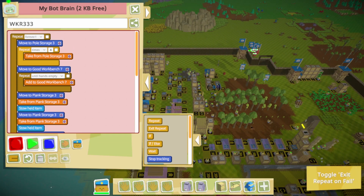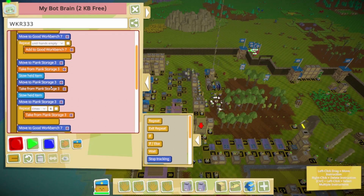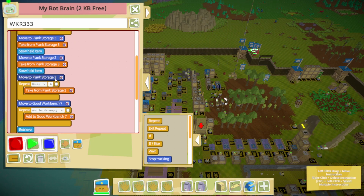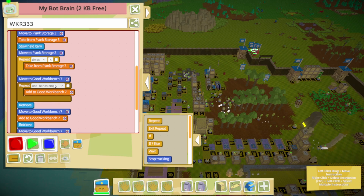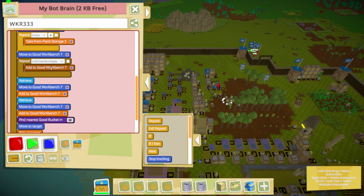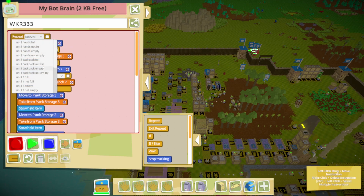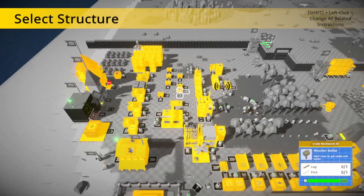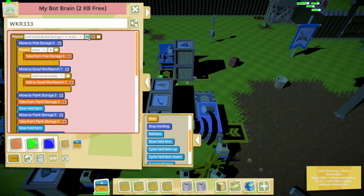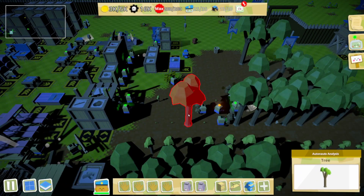Zoom out just a little bit — okay. Go get four poles, drop off four poles, go get plank, stow it, plank stow it, move to plank storage — take four, so you have four on your person and two in your backpack. Come over here: add all four, until answer update, retrieve, add, retrieve, add, find the bucket, put the bucket away. Until that — 80 — forever. That handles the creation of buckets. We are bucket rich — we are a proud nation rich in buckets!